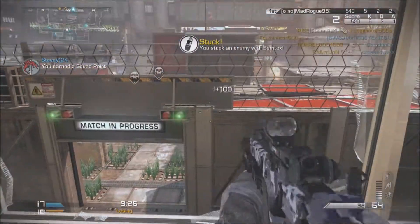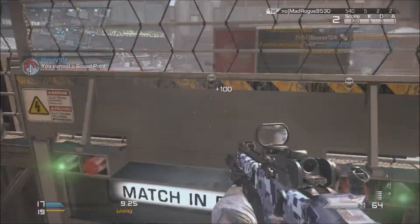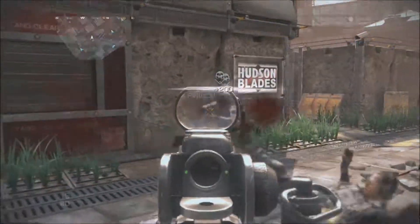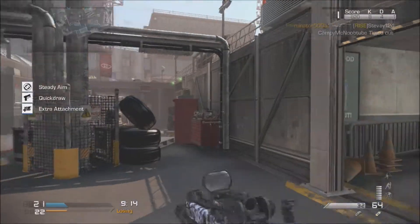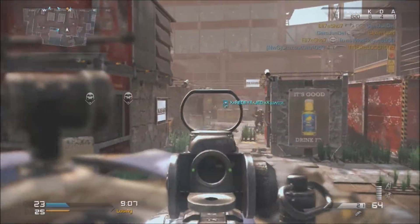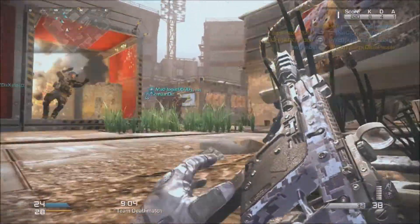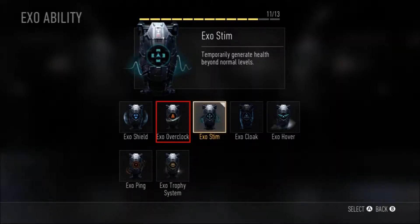First will be the exo shield. As shown on screen — I couldn't find the actual image for it so I just have the broad spectrum highlighted. The exo shield is a quick deploy shield attached to your exo's arm. It's like the ultimate riot shield — it blocks bullets and explosives on command. If you're ever in a gunfight and about to die, bam — exo shield.